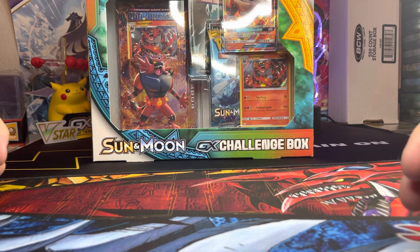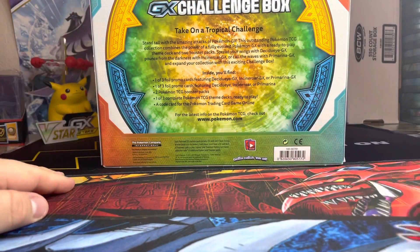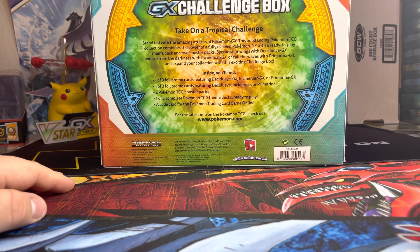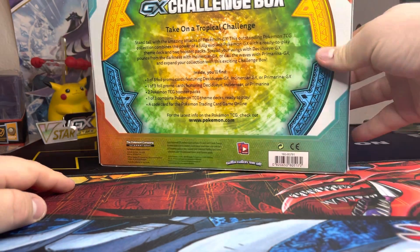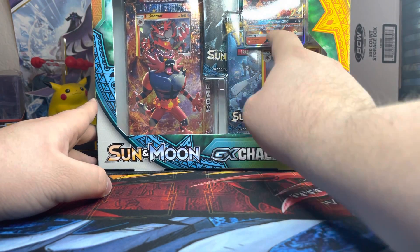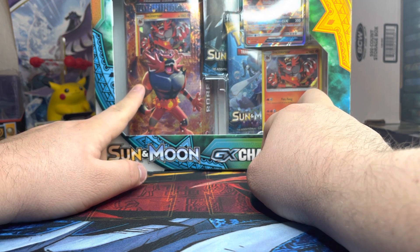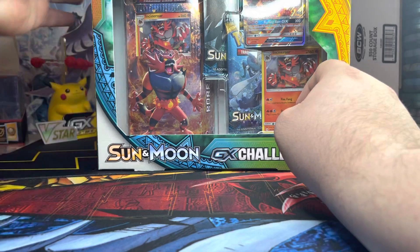Hi guys, welcome back to my channel. Today we're going to be opening the Sun and Moon Incineroar GX Challenge Box. This one comes with one out of three foil promo cards featuring Decidueye GX, Incineroar GX, or Primarina GX, two Pokémon TCG booster packs, one of three complete Pokémon TCG team decks ready to play, and a code card for the Pokémon Trading Card Game Online. We'll open the packs, sleeve the cards, and probably keep the team deck sealed as part of the collection.